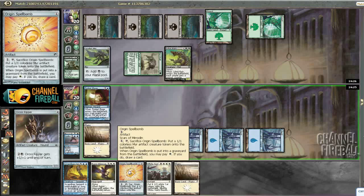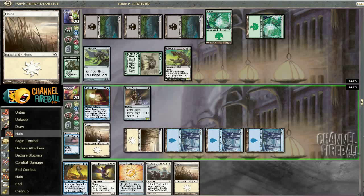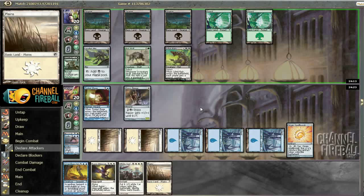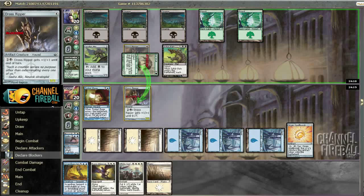And then in the very long term we're going to have White Sun Zenith. I figure since I have the White Sun Zenith I should play the Island first, since it might plant something in his head that I don't have it, potentially. Attacking there would be correct if he has nothing, but I don't want to make plays assuming he has nothing when I could get pretty blown out.